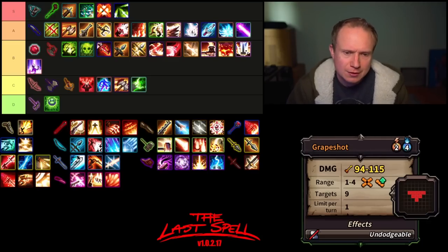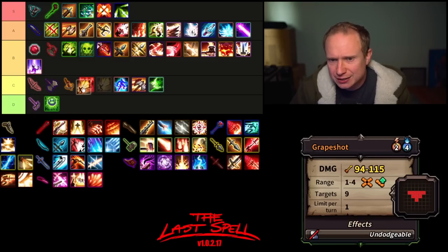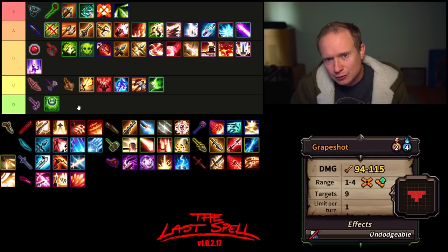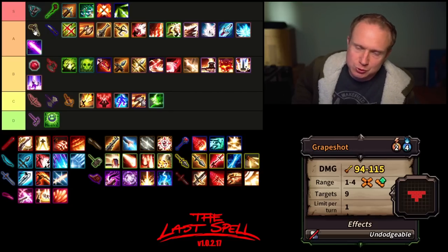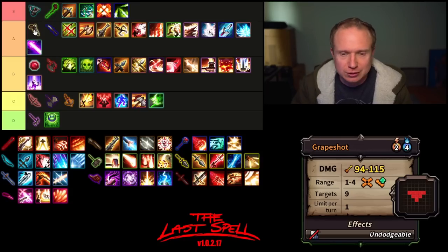Then we have Grapeshot — two AP, four mana, decent damage, skill range modifiable, orthogonal, nine targets, undodgeable. I don't use Grapeshot a lot on heroes — it's kind of okay, probably top of C tier for me. Overall, the Pistol lives firmly in A tier. If you're building a momentum build, the Pistol is one of the weapons I am happiest to see and utilize. There are also varietals of the pistol that come with particularly nice modifiers — it's a well-rounded weapon overall.